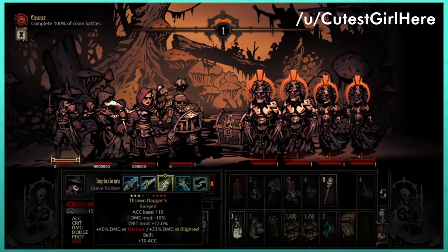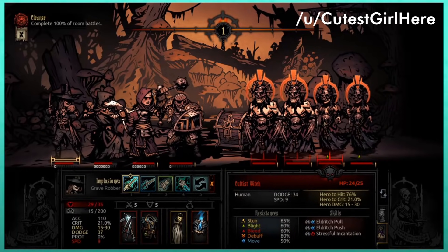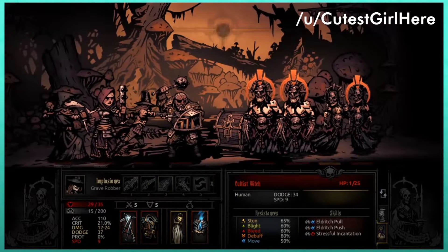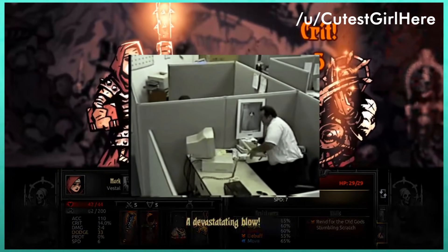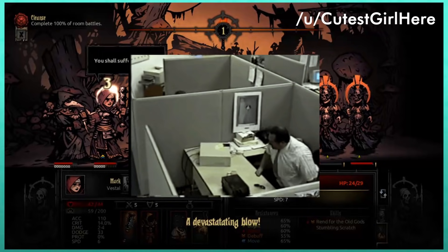The best way to deal with stress is to avoid it. Learn which enemies deal stress damage — usually the backliners — and target them with stuns and damage to prevent stress from building up at all. If only it were that easy to mitigate real-life stress.